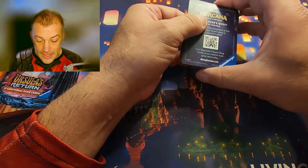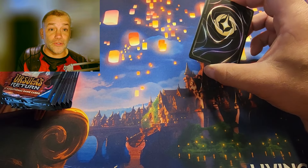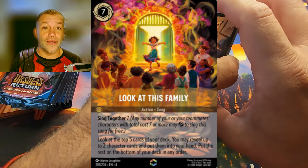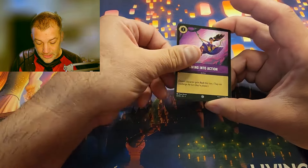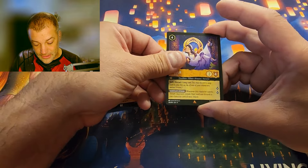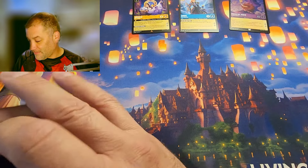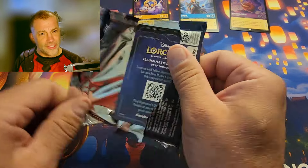The big chase card for me would be another Diablo so I could finish my playset, and other than that, just something enchanted — literally any enchanted is a win. First pack: Tuck Tuck, Record Player, Flotsam and Jetsam, Donald Duck — the rare is Ursula Anna. For the super rare, the foil is Magical Maid. I haven't hit an enchanted in a little while, so that would be amazing.